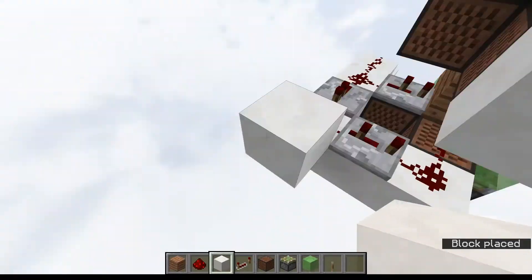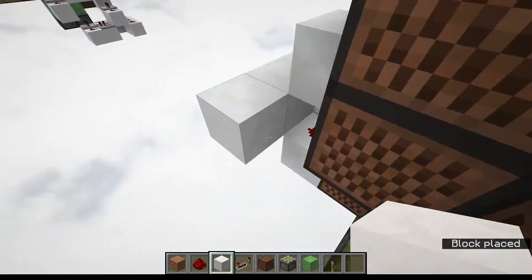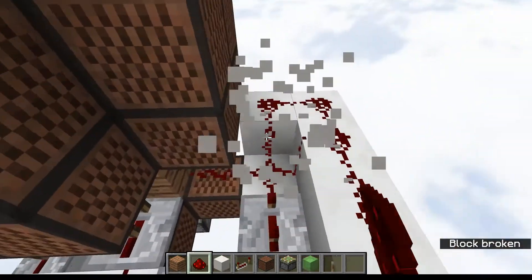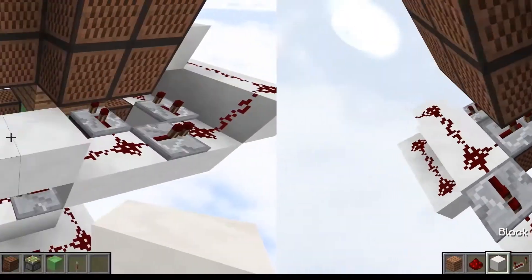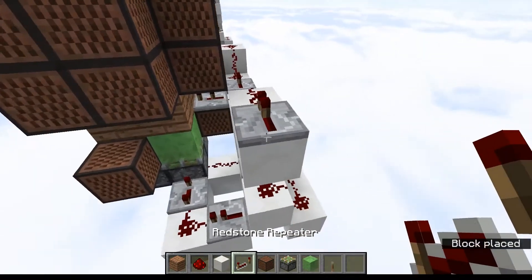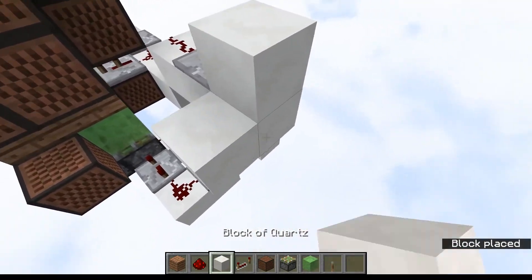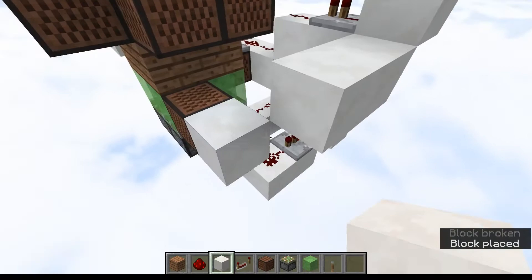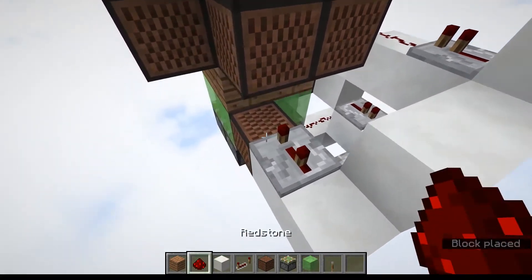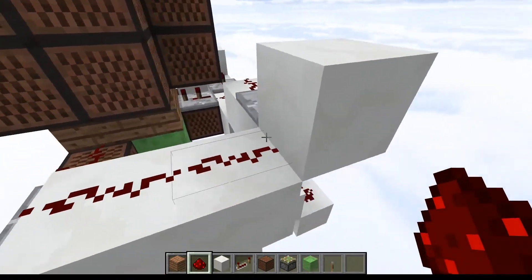For our third piston we're going to take a redstone signal up and around like so. However we want to make sure there is a block here to make sure these pieces of dust do not connect. To connect this all to our final piston we're going to take dust and a repeater like so, a block here, a block here, and fill all of this in — getting a repeater here on three ticks and dust in all the other slots.